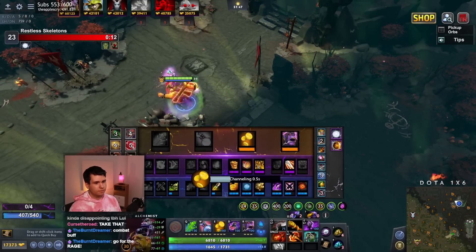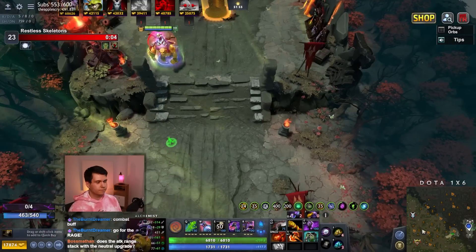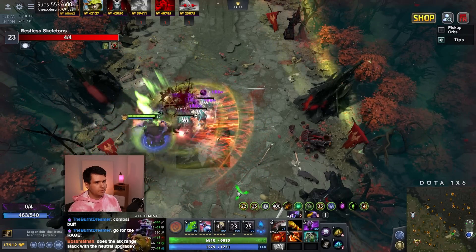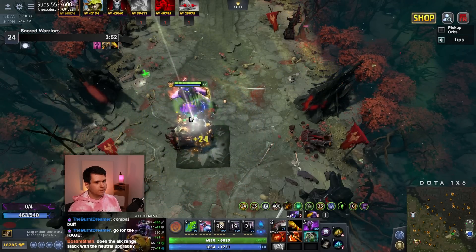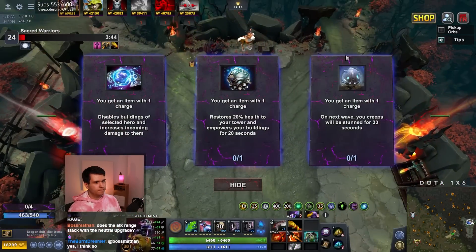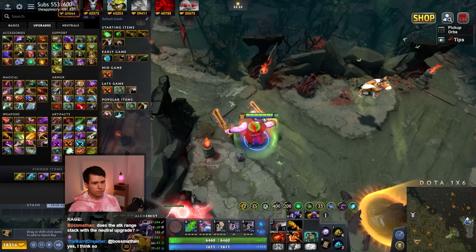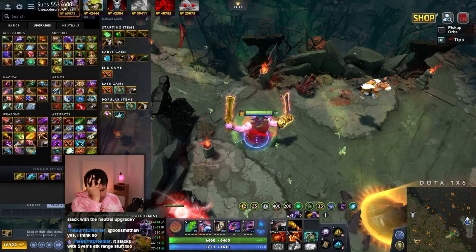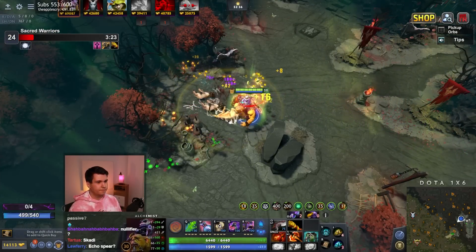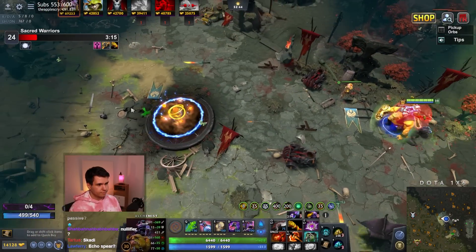How much status resistance do we have? Plus 20%. I don't think I like the Spellbreaker that much — I know that seems a little weird. Our opponents' Spellbreaker is going to be very difficult to get use out of. I think instead we'll have an easier time with... what's it called? Null Field — there we go. I think we'll have an easier time with Null Field because I need to actually catch up to them.